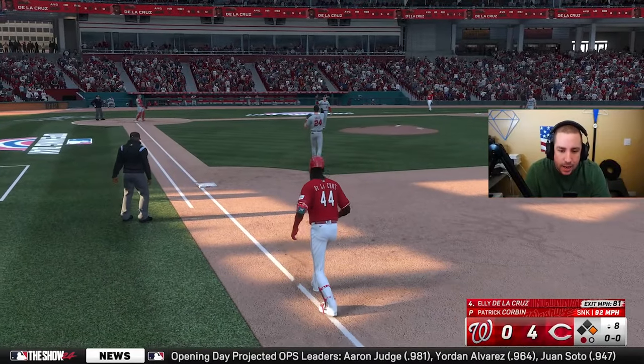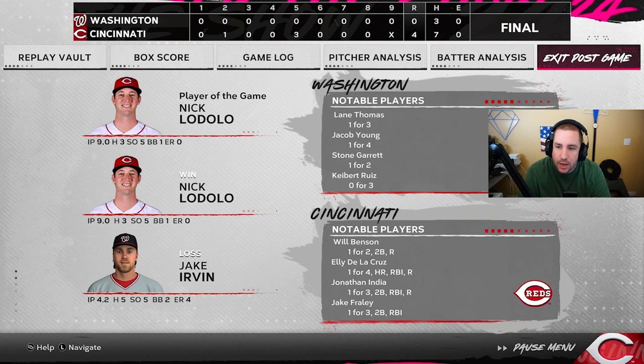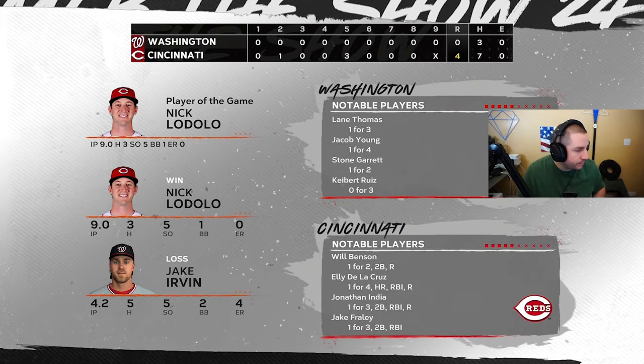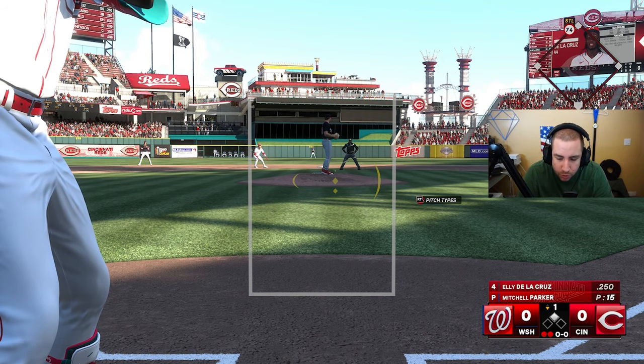It ends up as a ground out, a double play, and we win the game. We apparently don't have fielding or base running on, so we have to turn that on. Let's exit out and get into the next game.